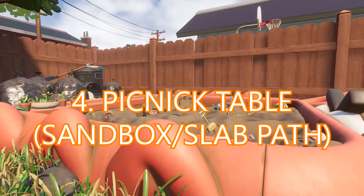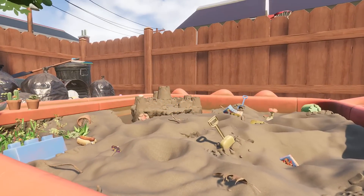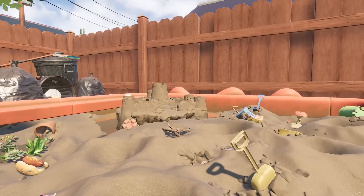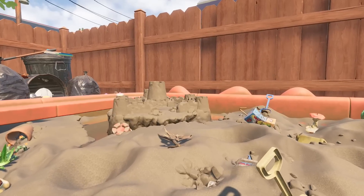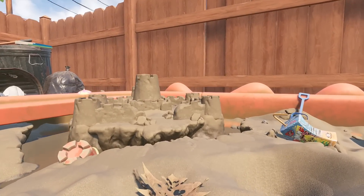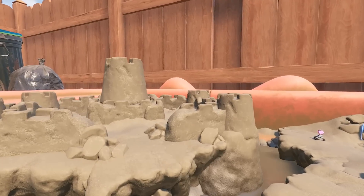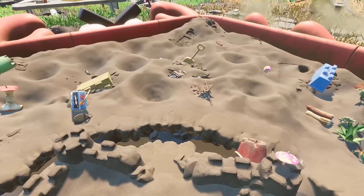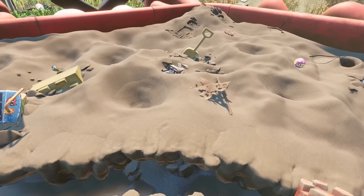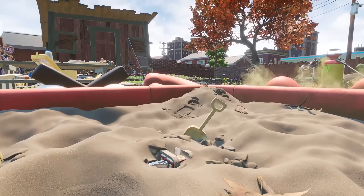Number four with 10% — the picnic table, sandbox and slab path. Starting with the sandbox: I love this environment. It's so challenging making sure you've got enough to not get burned to a crisp. The ant lines give that added danger effect, plus the little wolf spider that lives under the blue box. Despite it being pretty inhospitable, I would love to build a full base or convert the sandcastle into something liveable. It's been ranked low because it's just not that useful for living in — it takes forever to get resources here.